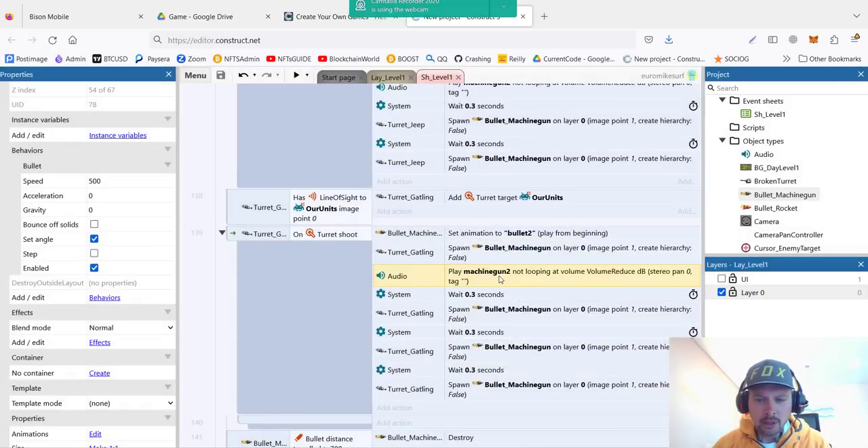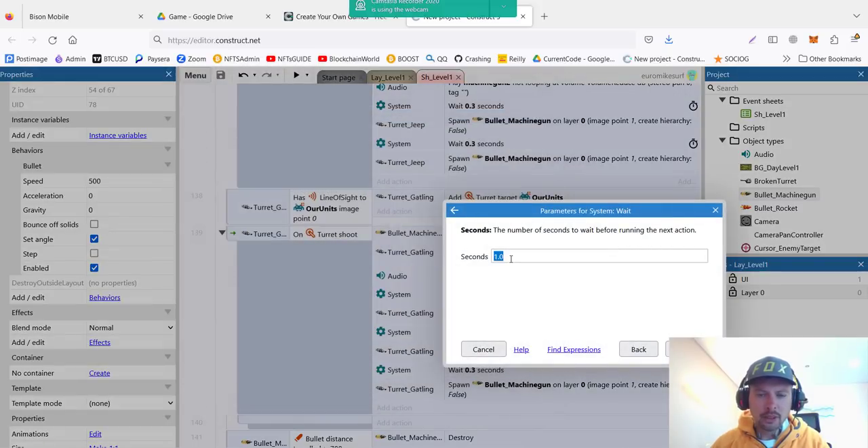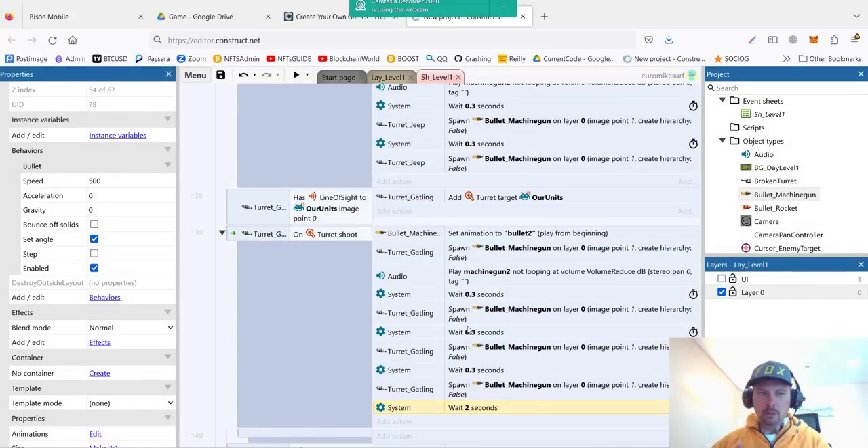We play the sound of machine gun 2 — it's ta-ta-ta-ta. Then we wait 0.3 seconds and fire a second bullet, wait another 0.3 seconds, fire another bullet, and then another one. We want it to go boom-boom-boom, then stop, boom-boom-boom, then stop — not a continuous stream. So here we add a small delay: system wait 2 seconds. This way we'll have a burst of three shots, then wait 2 seconds, then another burst. If we remove the delay it will be firing all the time.